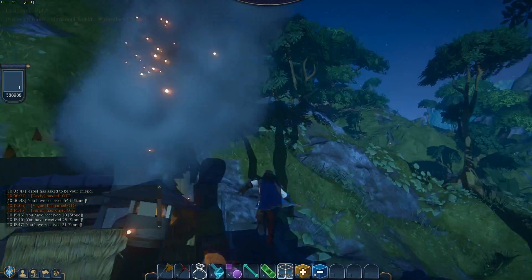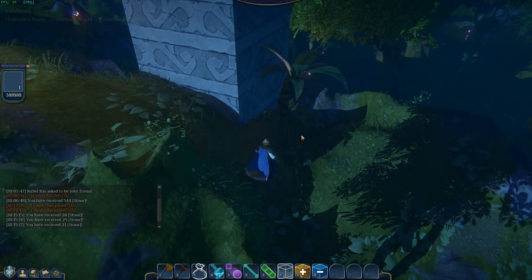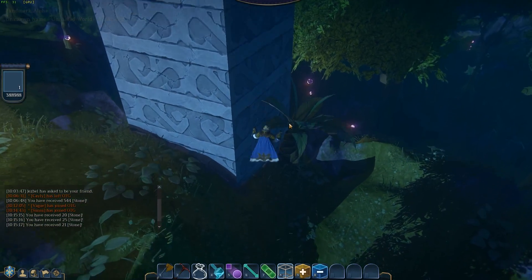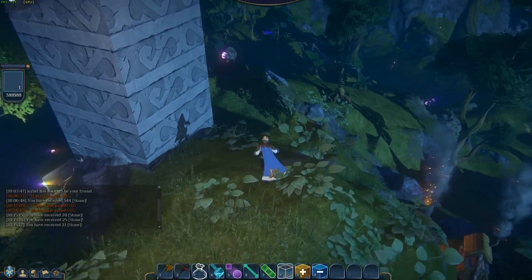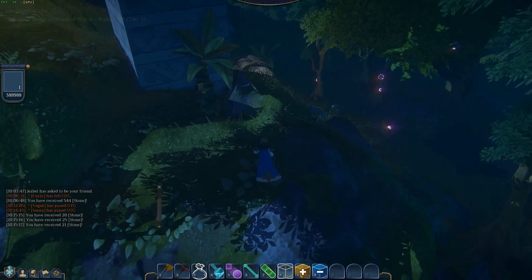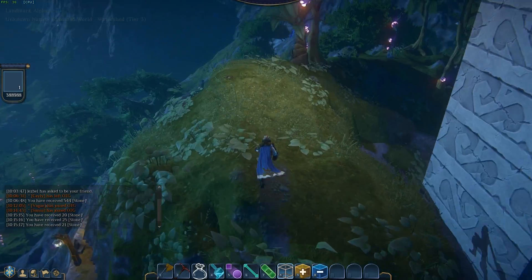I also am having a fun problem — a tree spawns half in and out of this wall, and fills my tower, making it impassable. So those are two things that I've been seeing that other people have been complaining about — so I also see them. Again, thanks for watching. Thanks for the comments.